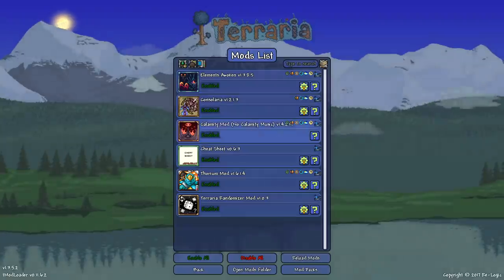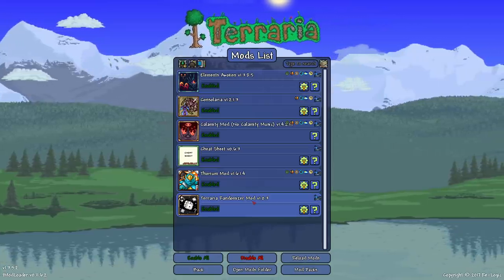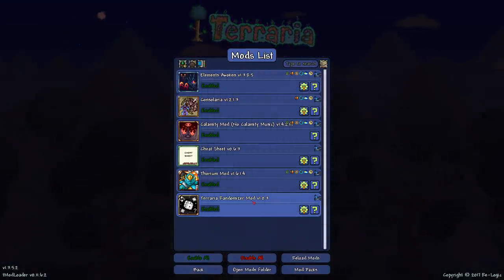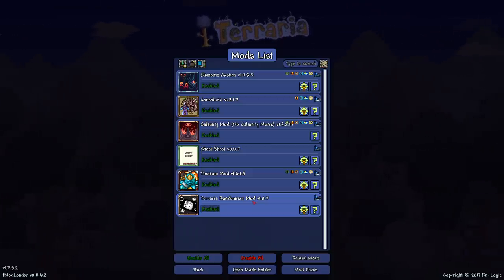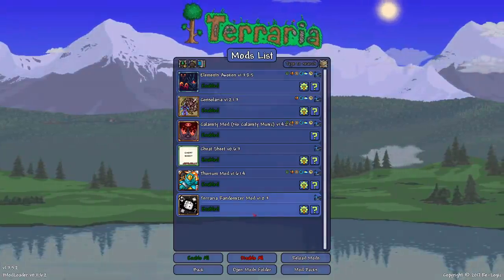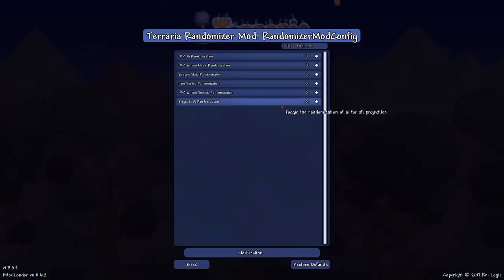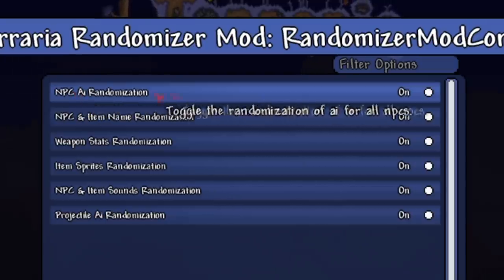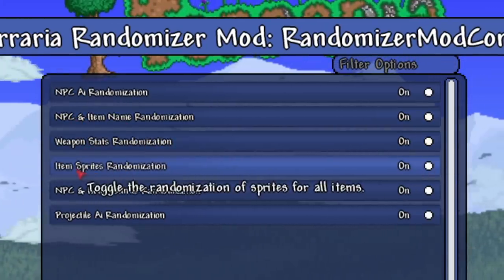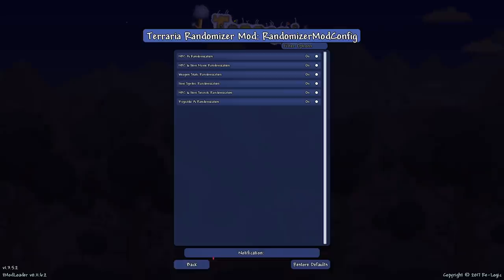Today we are checking out a mod called the Terraria Randomizer Mod. There were a couple similar mods I was going to do a video on, but one never updated, and the other one just gives you a random item every 30 seconds, which isn't enough for a whole video. This mod has NPC AI randomization, NPC and item name randomization, weapon stats randomization, item sprites randomization, NPC and item sounds randomization, and projectile AI randomization.